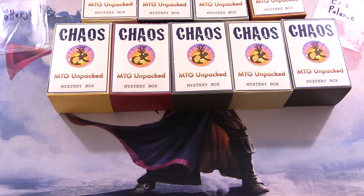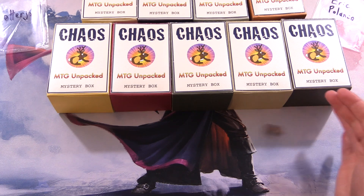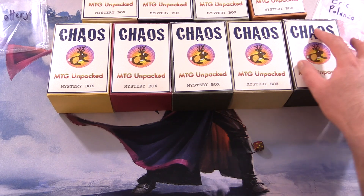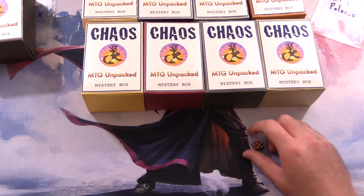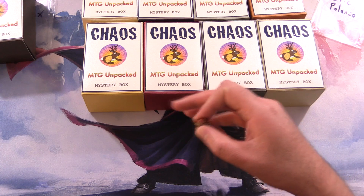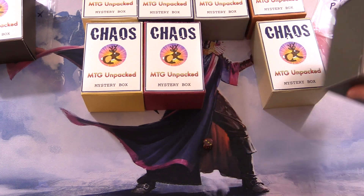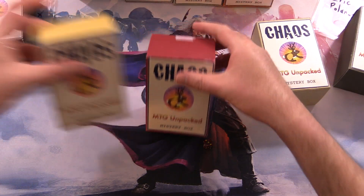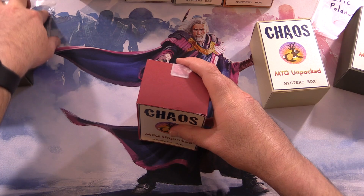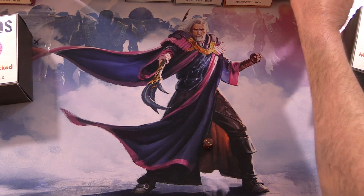We're going to roll odds and evens to figure out the row. We've got evens, so second row. Then one through five, so number five for Otter and JX. Eric gets evens again, second row, number three. We'll consume the rest in future videos. The theme this month is Dominaria, as you might expect and hope. The foils are very much on theme — leave a note in the comments with your guesses for what you think they could be.